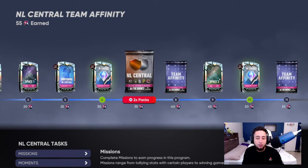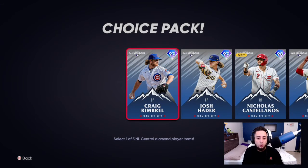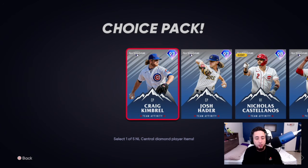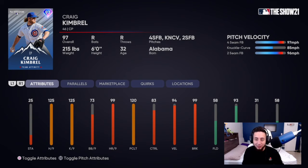Now we're covering the National League Central — Corbin Burnes, Josh Hader, Nick Castellanos, Alex Reyes, and Adam Frazier. Corbin Burnes, as you'd expect, only gets three pitches. He has 125 hits per nine, 125 K's per nine, 99 home runs per nine, 94 velocity, 99 break. Fastball, knuckle curve, and two-seamer. His per nine stats and break are there, but gameplay-wise he may not stand out because his pitch selection isn't anything special.